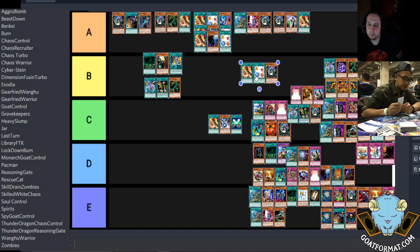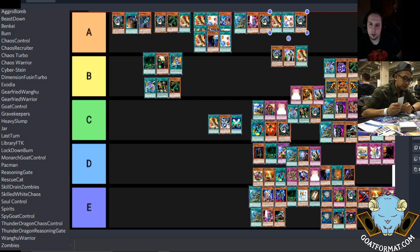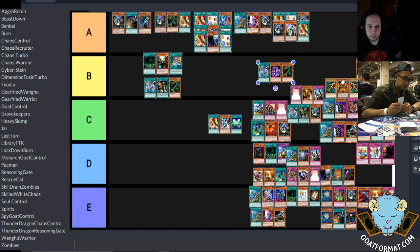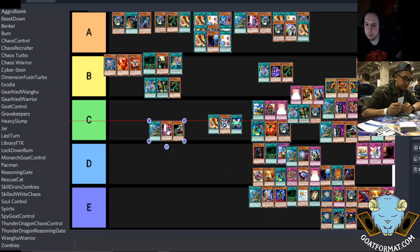We're talking about as of today, right? Because there are a lot of decks I feel will push up eventually — for June 2020 right now. Angel Chaos and its variants at the high B-tier. I'd put Zoo just because Chaos Warrior is just a better version of it right now — Chaos Warrior does much better against the meta.